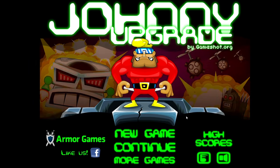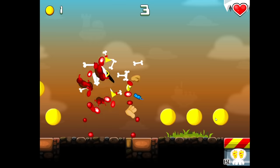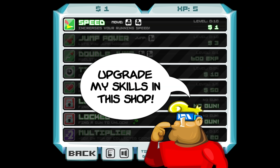Today we're speedrunning through Johnny Upgrade, and the speedrun's pretty simple. You start it and then die. That's pretty much it. And every time you die, you get a chance to make upgrades.